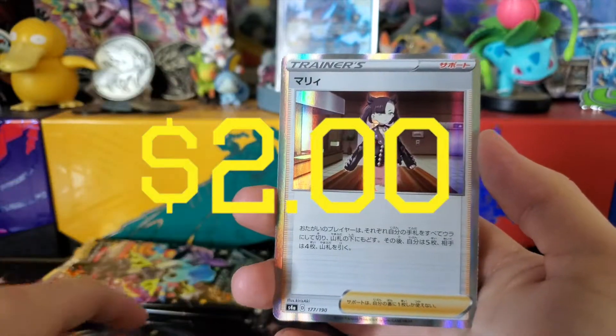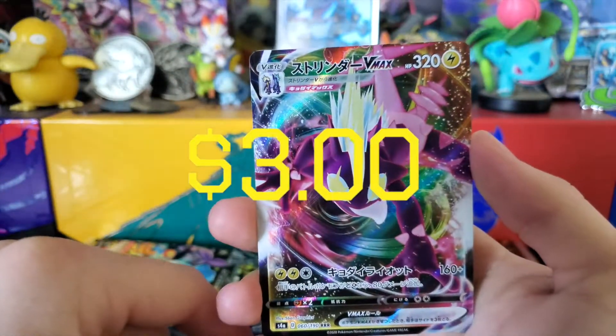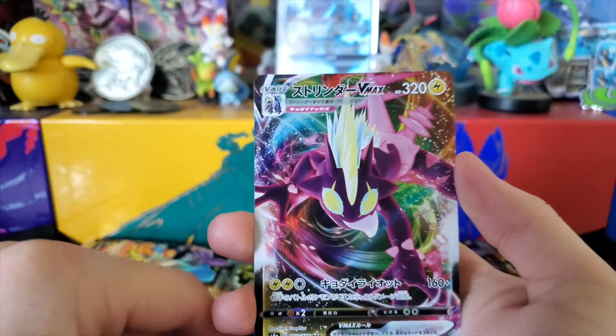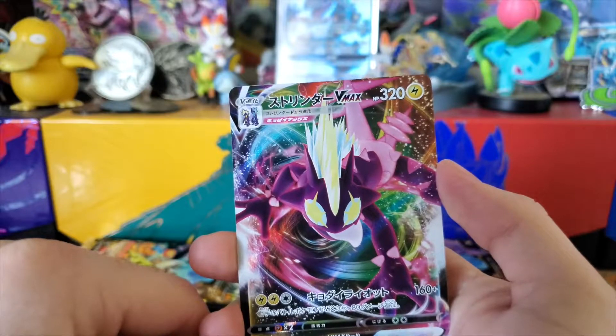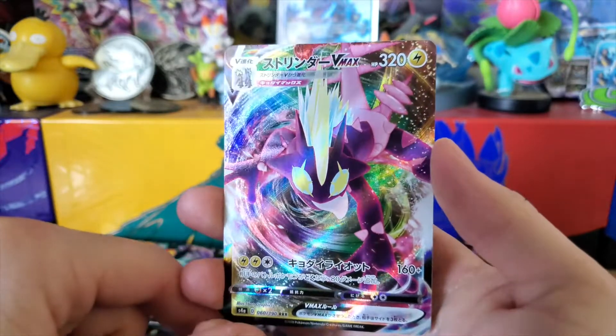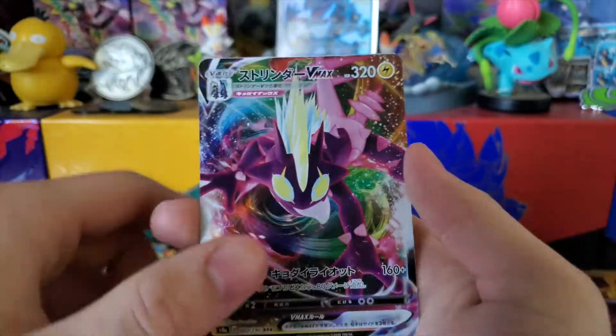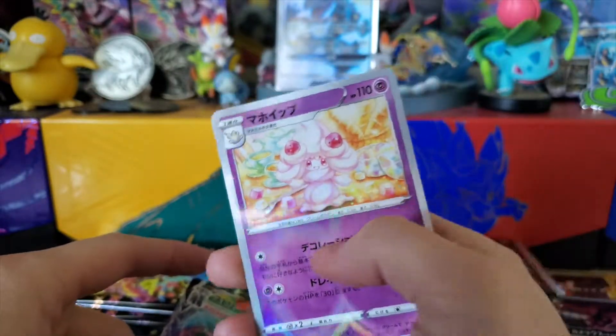We have a Marnie holo and VMAX Toxtricity. This GMAX is probably the coolest design for the newer Pokémon — though I still really like the fat Gigantamax Pikachu, that one's really funny. And then an oil stain Alcremie — at least that's a better oil stain.